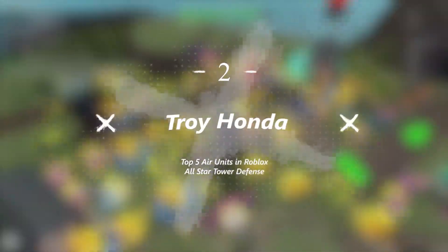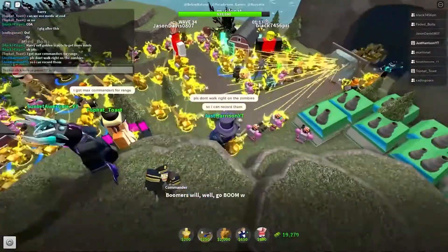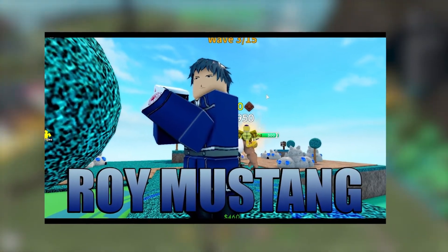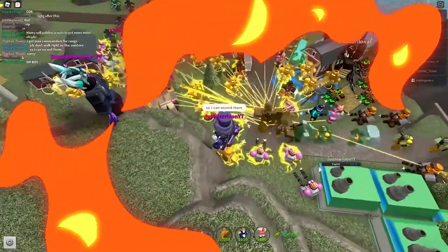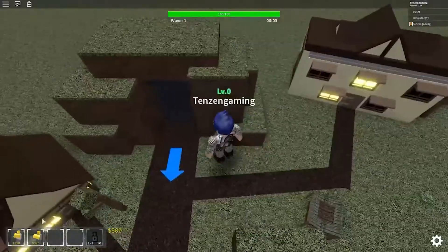Number 2: Troy Honda. Troy Honda is a 5-star air unit based on Roy Mustang from Full Metal Alchemist. He is only obtainable from the Hero Summon and applies burn damage to every enemy he attacks. The unit is an absolute beast in the game and deals a ton of damage.